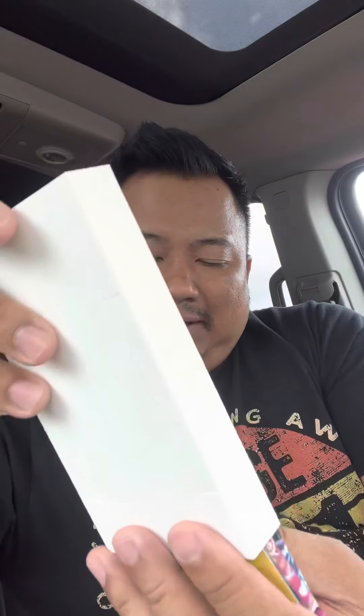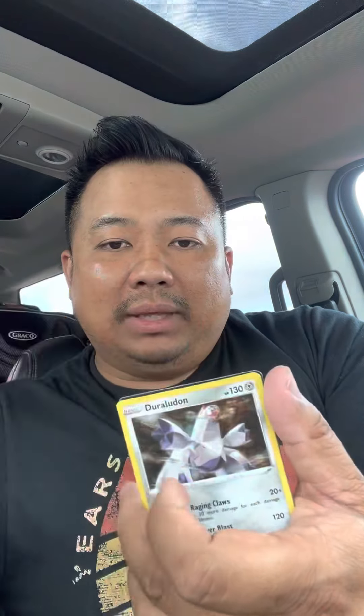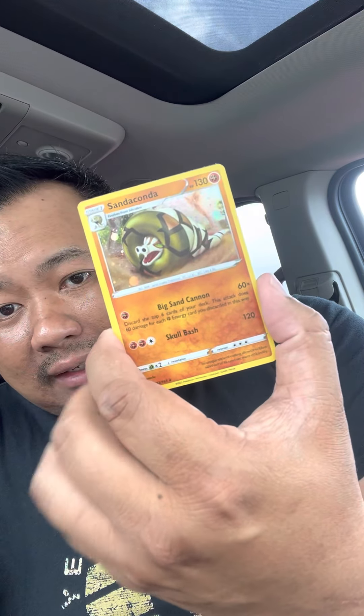Sliding it out — we have a Venusaur pin, cool. We have what looks like a Battle Styles Toxtricity. Let's take a look. We have a holographic Toxtricity, a Duraludon holographic from Vivid Voltage, and a Sandaconda from Battle Styles. And then of course a cool card.